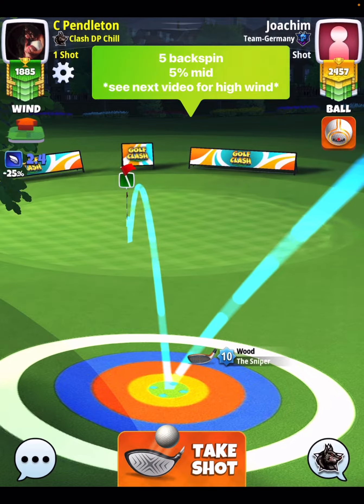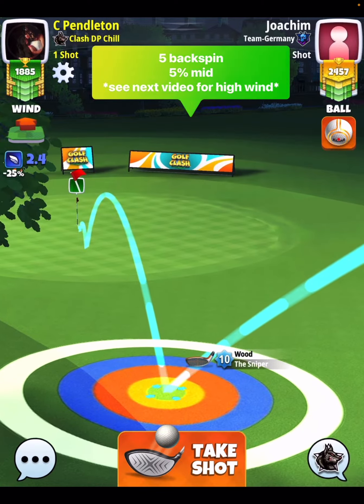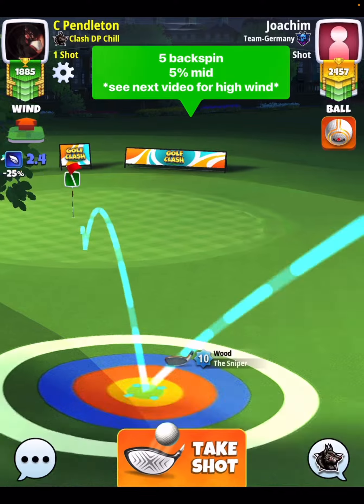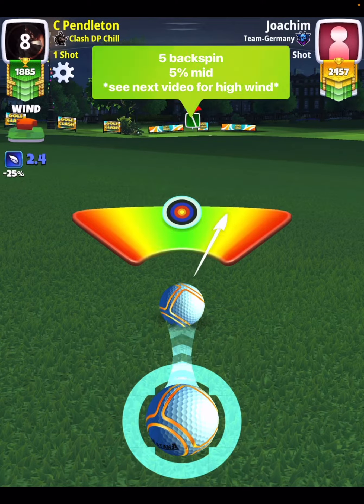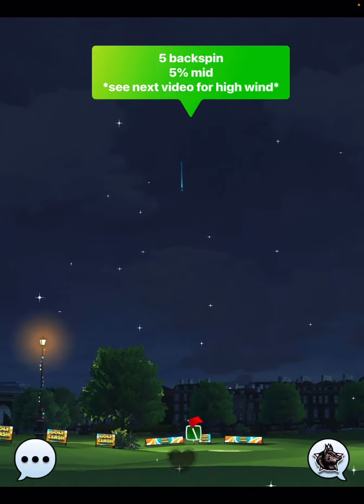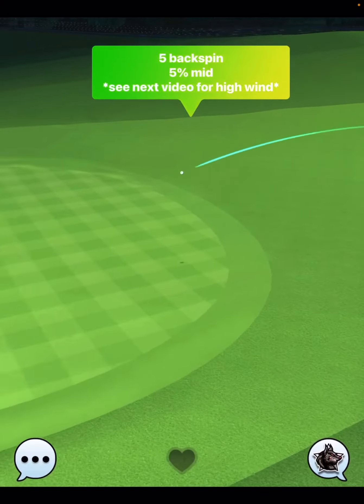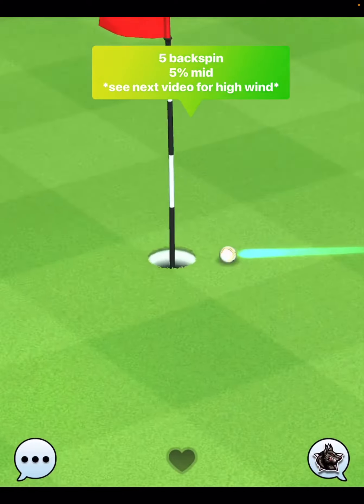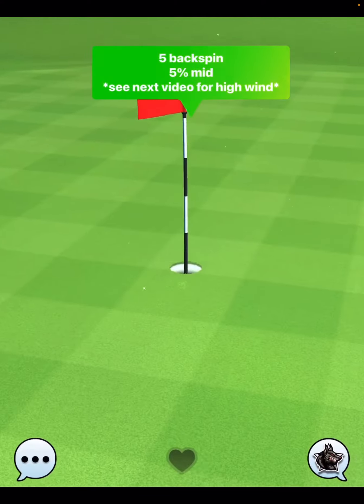This is 2.4 mile per hour wind, so obviously that's very low. I do have a replay coming up where the wind is over four miles an hour, in which we do have to play it just a little bit different when it comes to the spin setup. But you can see here, we smack the pin and it goes in for the albatross.